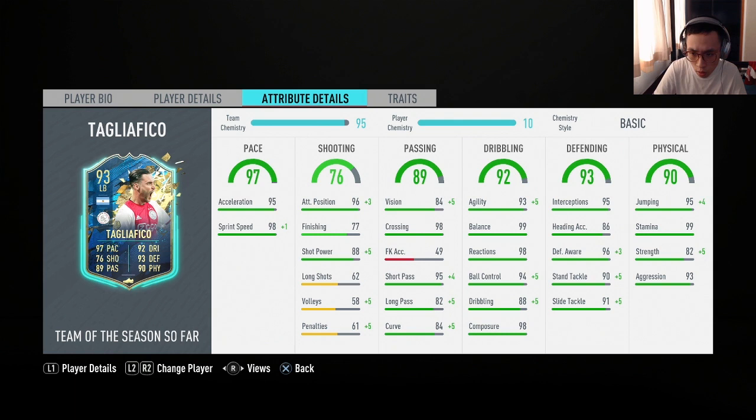Looking at his attributes, I put the basic chem style because I didn't think there was any other chem style that would have helped him massively. The anchor was worth a shout, but I wanted to see this card with the higher agility, ball control, and dribbling because this guy attacking-wise is going to be beautiful. Even the finishing looks kind of crazy with 99 attack positioning and 77 finishing. During those one-on-one chances, he should be able to put the ball at the back of the net with his strong foot.